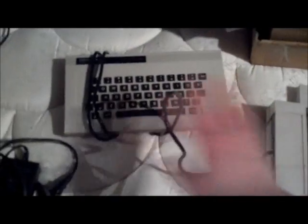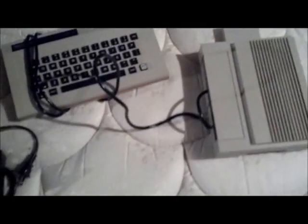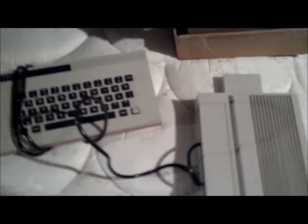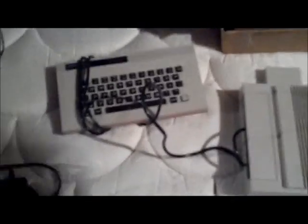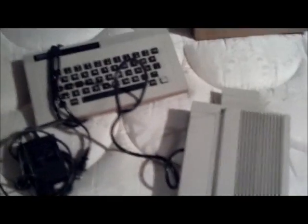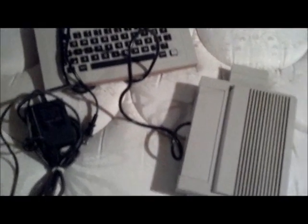I'm also selling my Intellivision ECS system — it's like the computer attachment. It comes with the keyboard and the system itself. This does work. I don't have the game I used to have for it anymore, but as of a few months ago it worked just fine. It comes with the power cord, the keyboard, and the system. That's all you need, aside from an actual Intellivision — you'll need one of those too to play it.